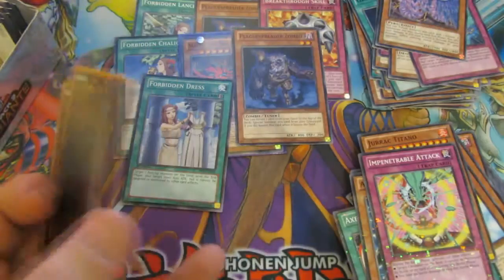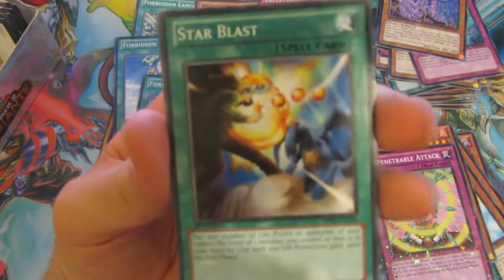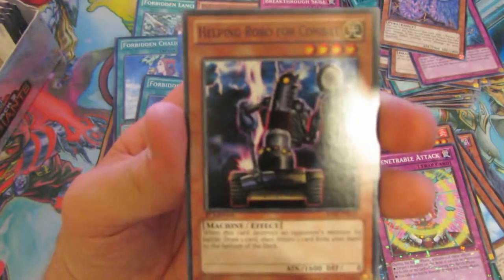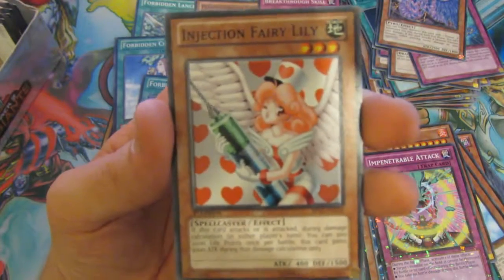We're coming down to the last five packs of this epic box. We have a Star Blast, Helping Robo for Combat, an Injection Fairy Lily as our Rare — that's not bad — and it may have a Soldier Removing Fortress.